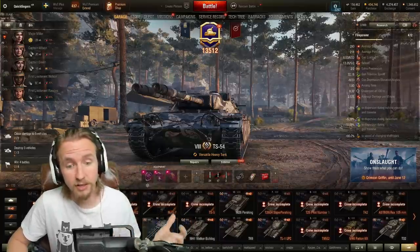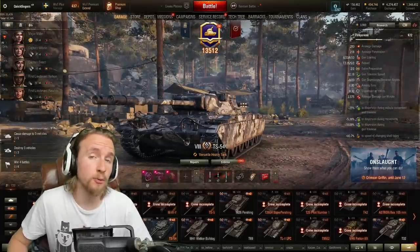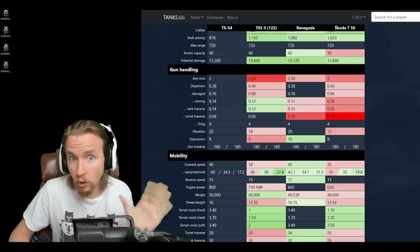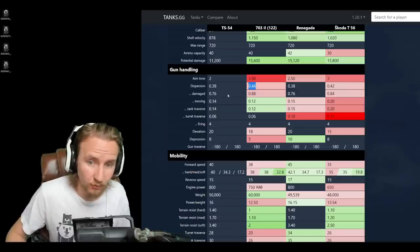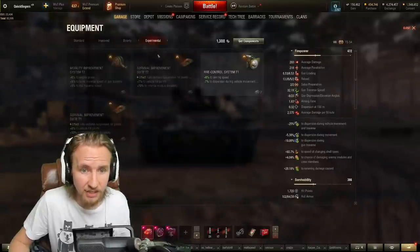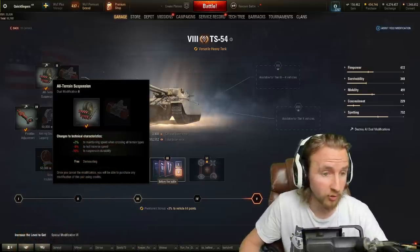Equipment-wise, I personally like vents, vertical stabilizers, and turbo as one build, and my second build drops the turbo for a durability device instead. This vehicle has really good aim time and turret traverse dispersion but bad moving dispersion, so some may want to drop the vertical stabilizers for an aiming device to improve accuracy. Considering how frequently this vehicle gets ammo-racked, the experimental equipment that improves internal module durability could also be a candidate.